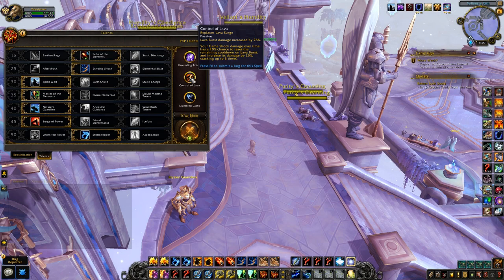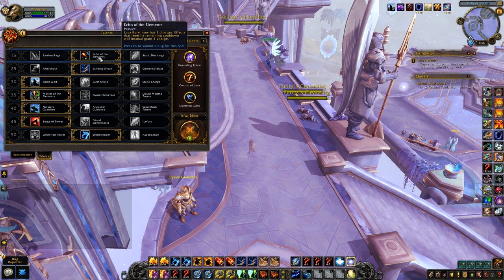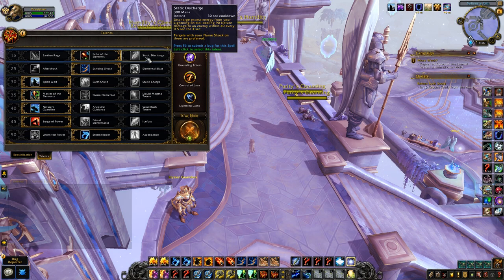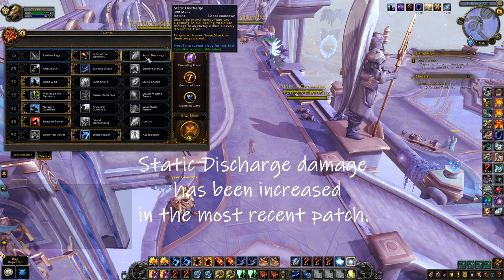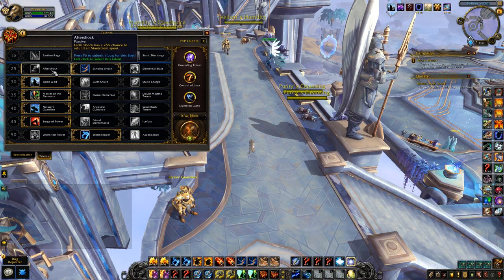Talent-wise, you still have Earthen Rage — getting that extra nature damage whenever you do damage. You can still have two Lava Burst charges if you want. Static Discharge discharges excess energy from your Lightning Shield, dealing 90 damage to an enemy within 40 yards every 0.5 seconds for three seconds — it's a sort of smart spell that prefers your Flame Shocked target, but it doesn't look that great right now. Aftershock is still here and really good if you don't mind a little RNG — I've gotten like four procs in a row from it, meaning four back-to-back Earth Shocks, which can be pretty insane.